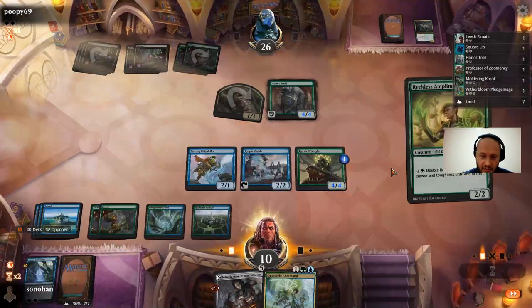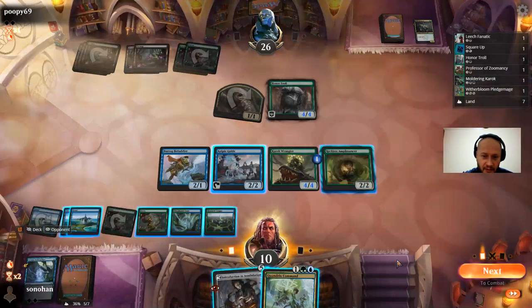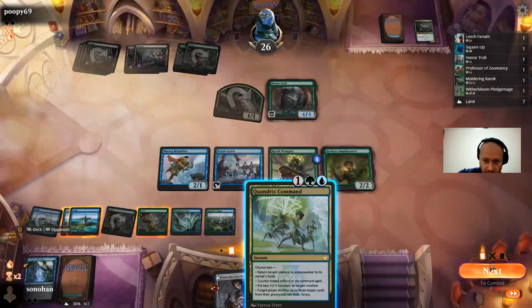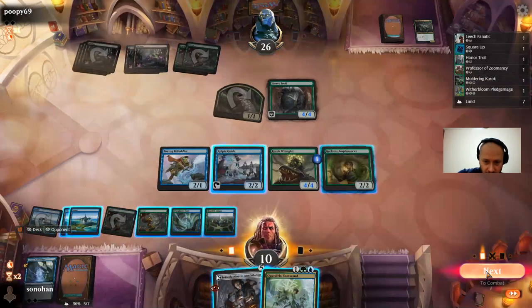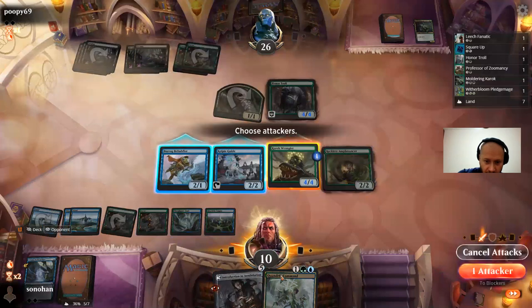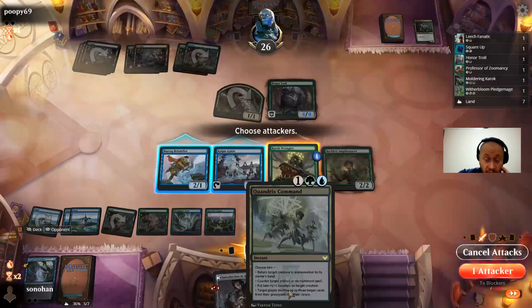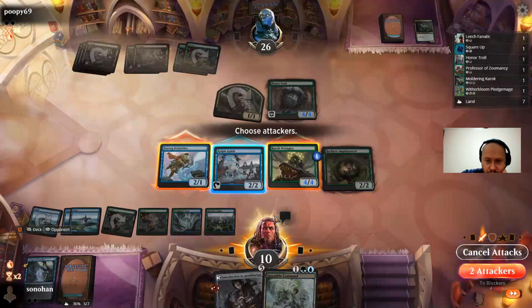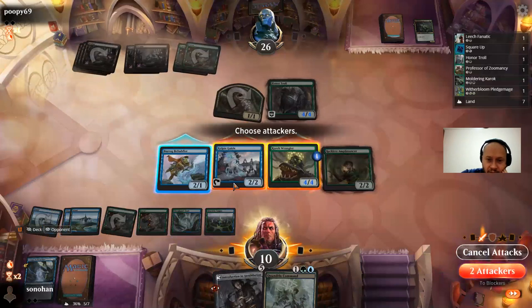Quandrix Command — nice! Now we can make this much bigger. I don't need to use my Entrance to Annihilation. I think I just pass. I guess I could attack with the Wrangler. I'm going to attack with the Wrangler — put two counters on target creatures. Actually, I can attack with both because it's two counters. This is instant right here — that's a good attack.